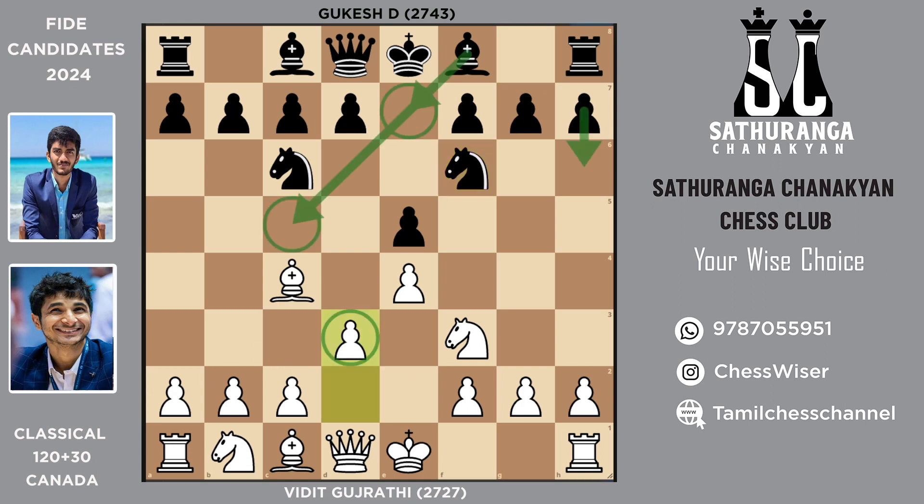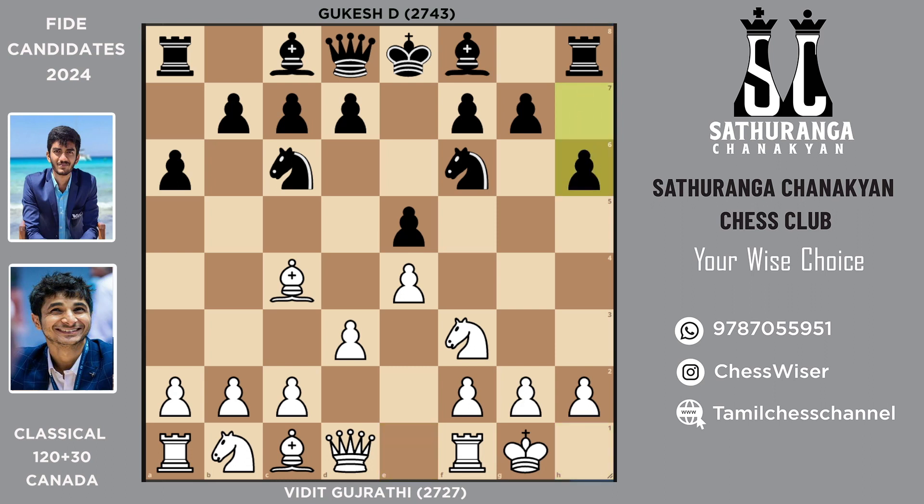After pawn to d3 it is called the Modern Bishop's Opening. Here I have marked bishop e7, bishop c5, and pawn h6 as the most commonly played moves in this portion. But in the game Gukesh played the rare continuation pawn to a6. Sometimes all of these moves will transpose to each other, but not in this game. After castles, pawn to h6, pawn to a4 securing the bishop's post — you could also play pawn c3 to save the bishop — but in the game pawn to a4, bishop c5.